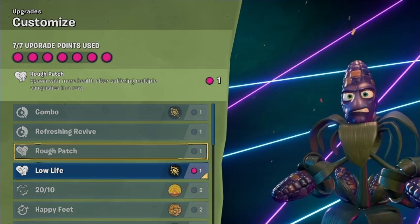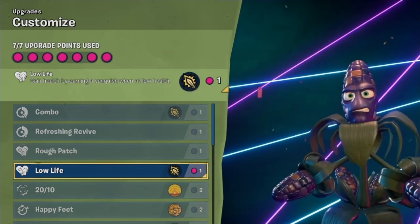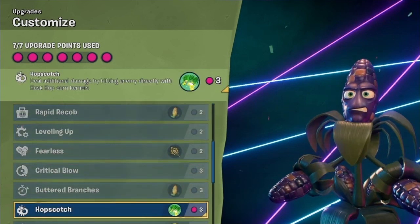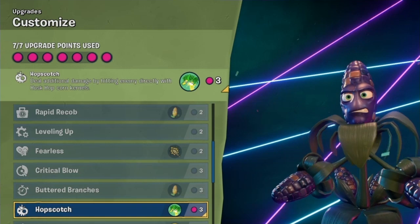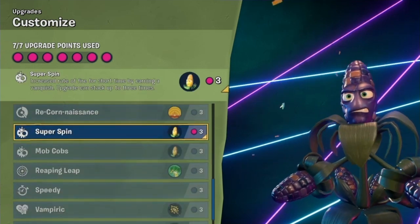One of the big problems that MG Korn has is that his primary doesn't do that much damage, but that's why we have Superspin. With Superspin, it increases your fire rate after you get 1 vanquish, 2 vanquishes, up to 3 vanquishes — it stacks up. This is very OP because you're going to be shooting faster and dealing more damage per second.